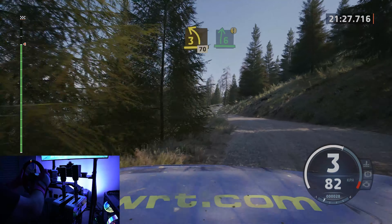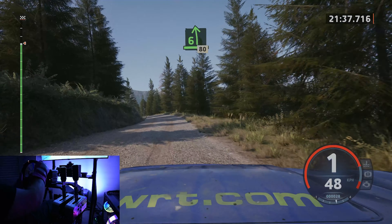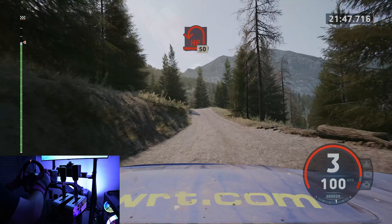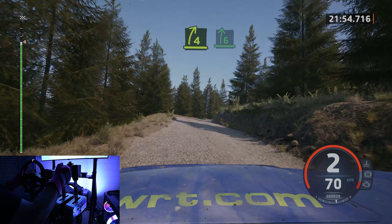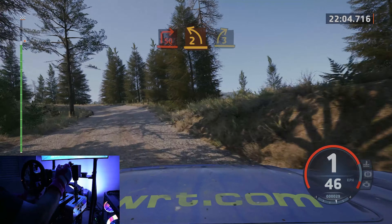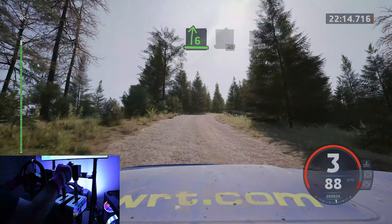Caution, 6 right, very long, tightens. And late, open, heavy right, tightens. Up, 6 left, opens, 80. 5 left, crest, opens long, slowly, 60. Late, heavy left. 50, full right. And 6 right, into crest, sudden, 2 right, 10 to the square. And late, 2 left. Into 3 right, short. To 4 left, 60. 6 right. Into slight left, 40. Slight right, crest, 70.